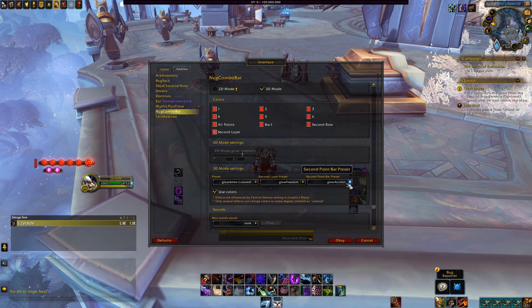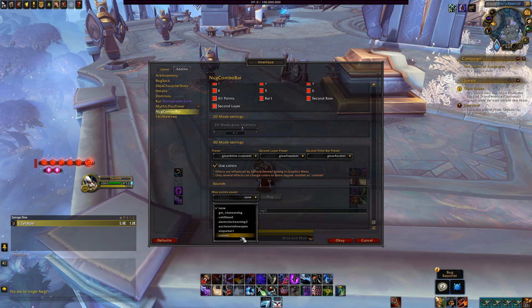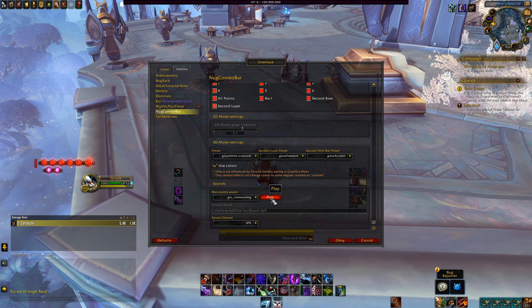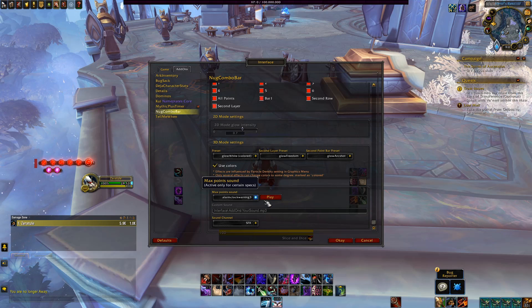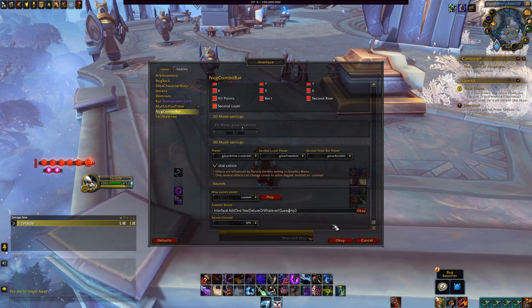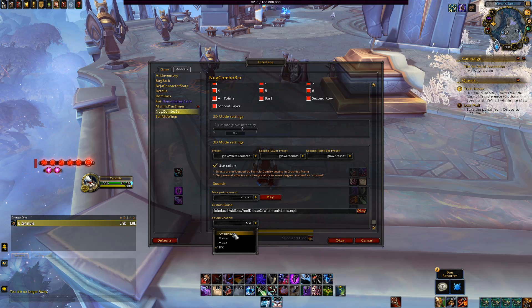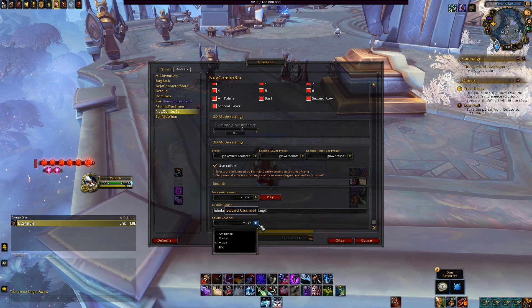Lastly, there is the Sounds option, which I haven't used myself other than for testing. This allows you to set the add-on to play a notification sound when you hit maximum charges or Combo Points. As a rogue, I can imagine this being exceptionally annoying in a lot of cases, though it is an option. There are a few built-in sound options you can choose from, as well as a Custom option, which allows you to name a specific MP3 file and location on your computer — meaning you can make it whatever you want. You can also change the sound channel used for the volume setting, so for instance if you play with sound effects off but leave music on, you can make the notification play through that alternative channel instead.